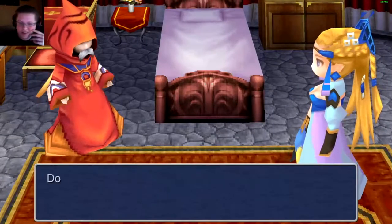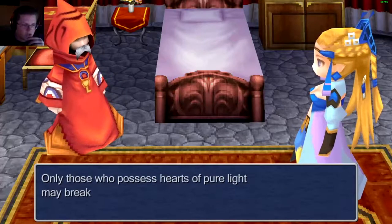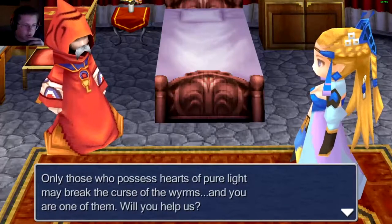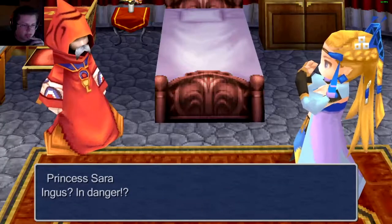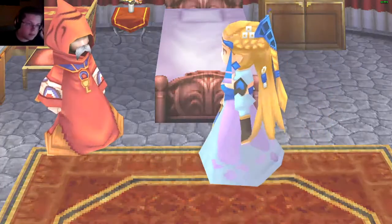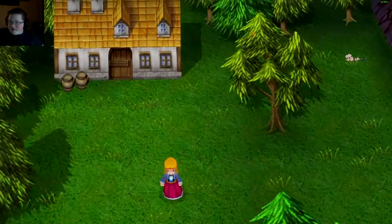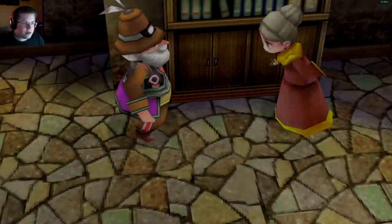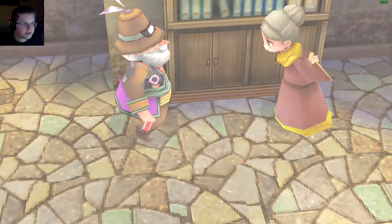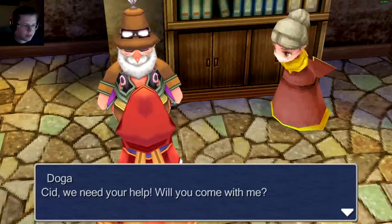Is she just going to get teleported? "Ingus is in grave danger. Princess Sarah, I must ask you to come with me - only those who possess hearts of pure light may break the curse of the worms, and you are one of them. Will you help us?" "Ingus in danger? You must take me to him - I will accompany you." Okay, so we're going to all five people then. Was Cid going to be one of them? Love my boy Cid.